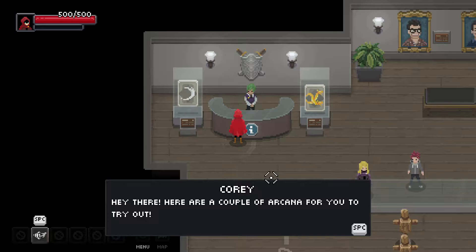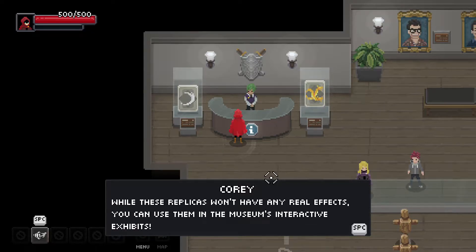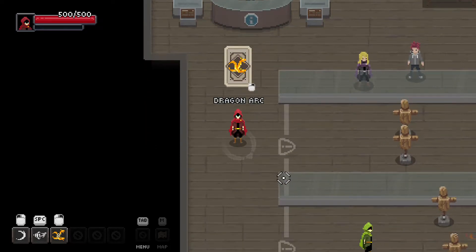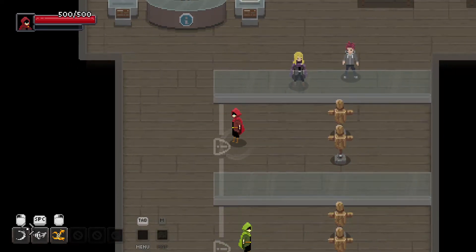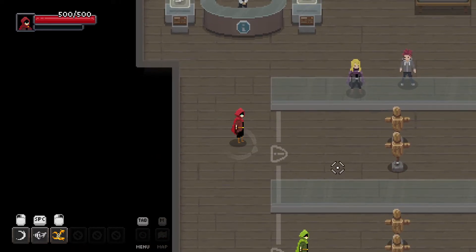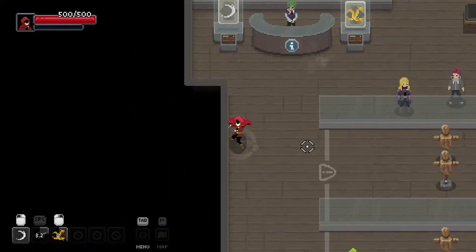Hey there, here are a couple of arcana for you to try out. Thank you, Corey. While these replicas won't have any real effects, you can use them in the museum's interactive exhibits. Try giving these training dummies a good one too. So pressing left click, we can do this little slicey slicey. Right click, we send out these dragons. Space bar lets us dash.